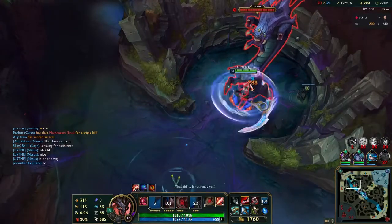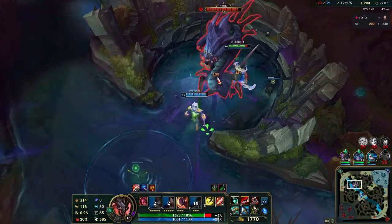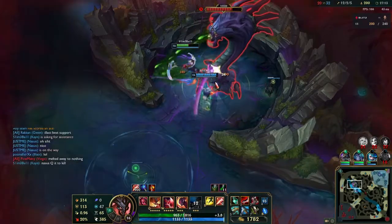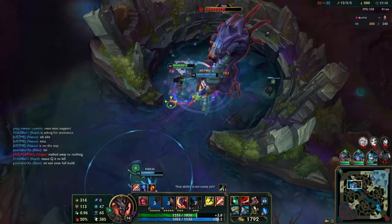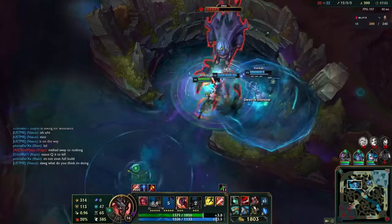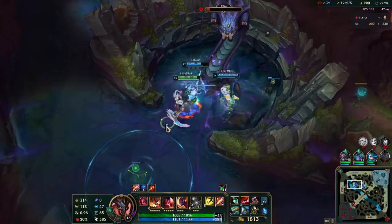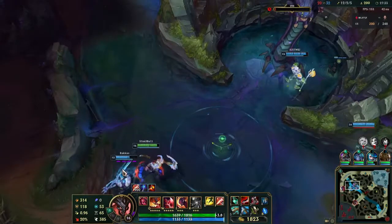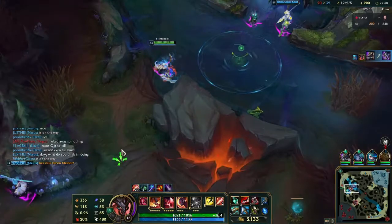Everyone's up except for Vex but worse things have happened - I'm able to carry. We get free Baron because they're aced. Nasus is going to Q the Baron for the final - I'm not even going to bother smiting it. I haven't checked his stacks since the first couple minutes of the game and he couldn't have been stacking very well because it takes him like three Qs to finish this thing off from 200,000. My auto's doing 314 damage. Third time's the charm.